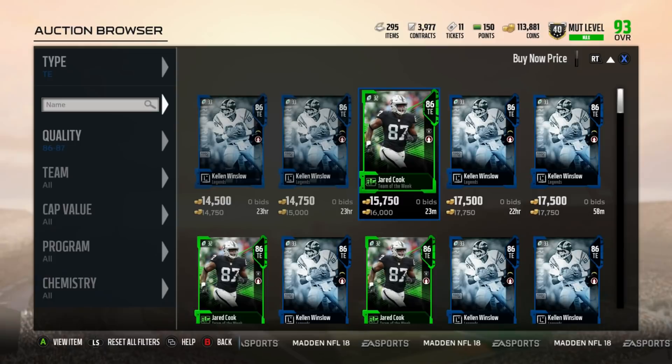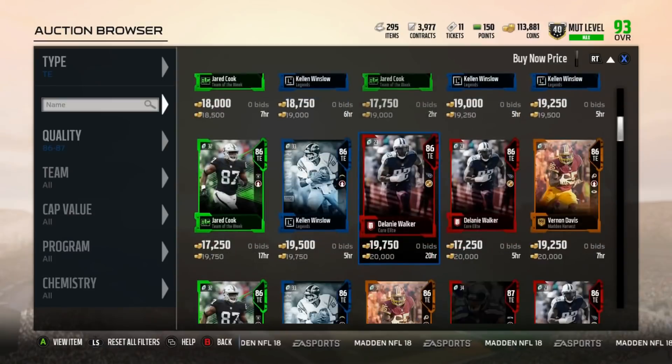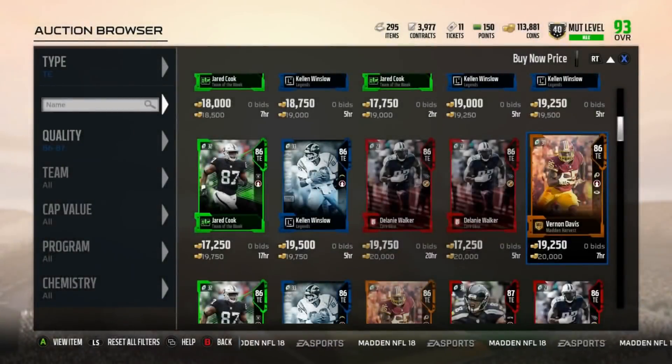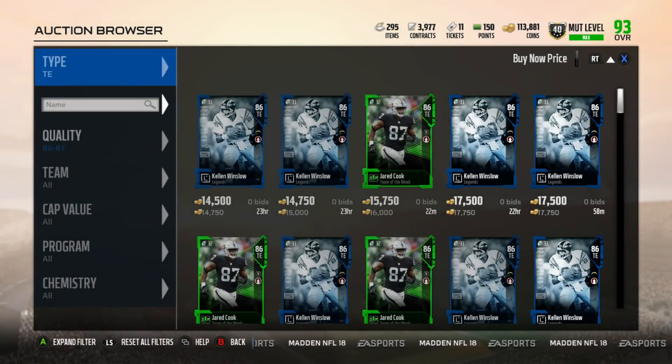Here we go — Jared Cook for 16,000 coins, a very, very nice tight end card. Tight ends are a little more difficult to find a really good budget one. Vernon Davis is more of a possession receiver type tight end. There are two types of tight ends: receiving tight ends and blocking tight ends. If you can get both together, they usually cost a premium. Jared Cook is kind of a premium tight end in both categories — his receiving stats aren't great and neither is his run blocking, but for a budget player he's pretty good.